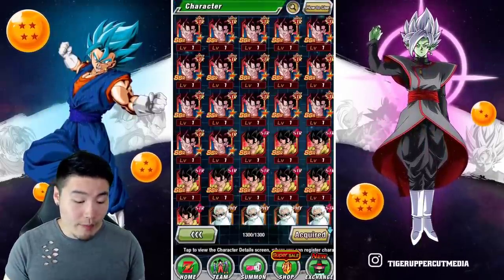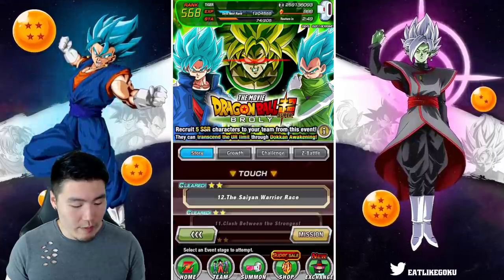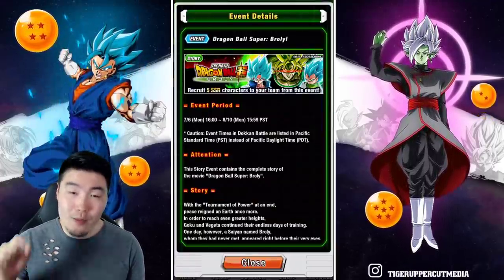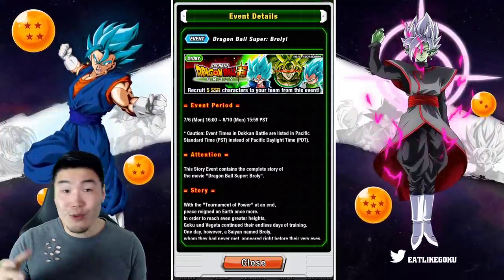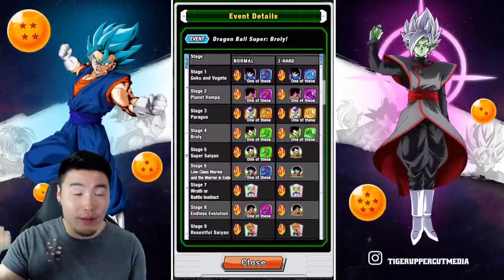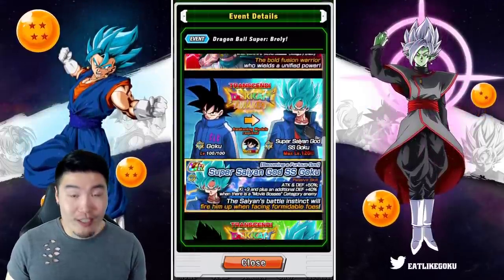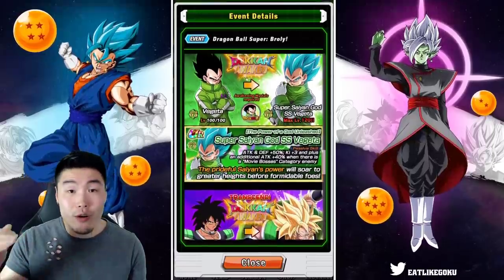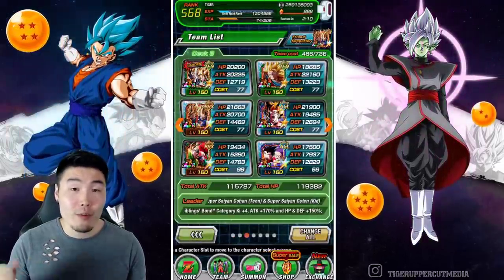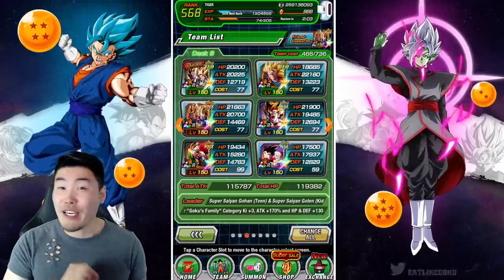For Gogeta, you can get him from the Dragon Ball Super Broly movie story event on stage 11. Pop over to the event, go to stage 11, run it on Z hard, preferably with a boost, and you can get copies that way. His drop rate seems to be fairly low, but if you're persistent enough you'll get the copies you need. The boost category to increase your drop rate is the Movie Heroes category, so try to run as many Movie Heroes units as possible — preferably LR status — since higher rarity gives a greater drop rate boost. I ran a full LR team, and if you bring an LR friend as well, you get up to a 245% drop rate boost, which makes a huge difference.